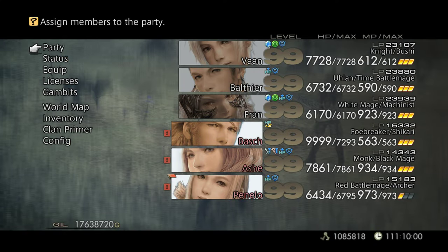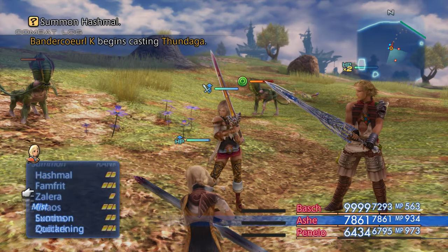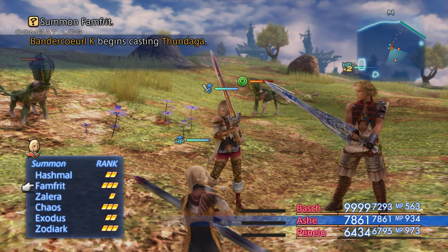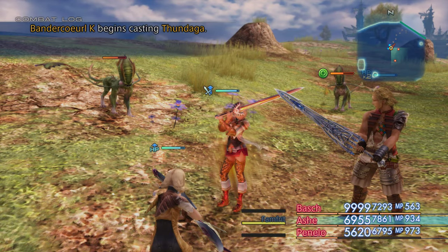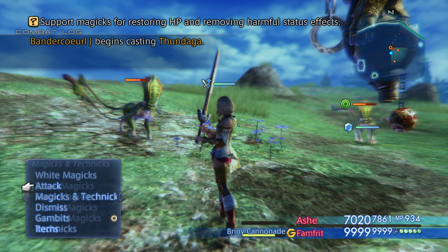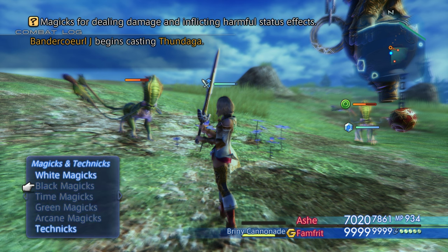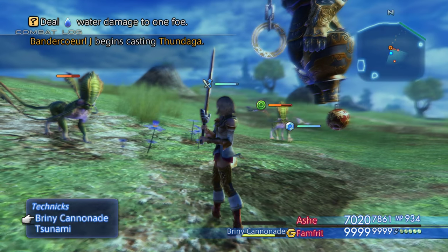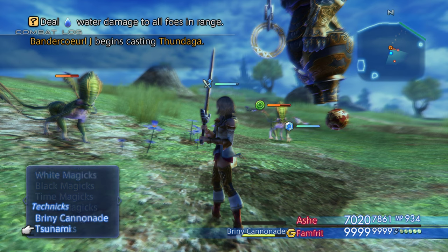Excellent — the numbers aren't really the point. Alright now let's do Famfrit. He has Renew — fully restores HP of all allies in range — that's pretty good. His normal attack is Briny Cannonade and Tsunami is the big one. Okay so let's see the normal attack — wow that murdered him, nice.